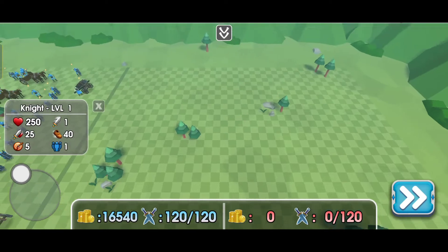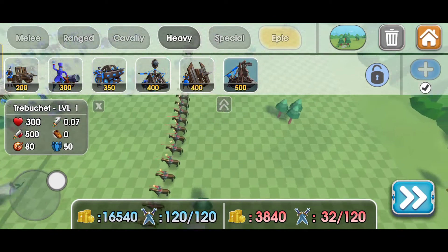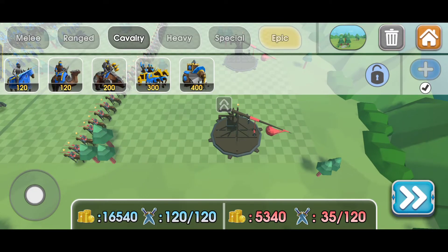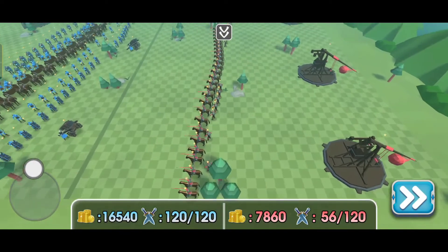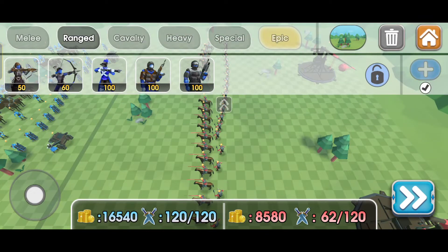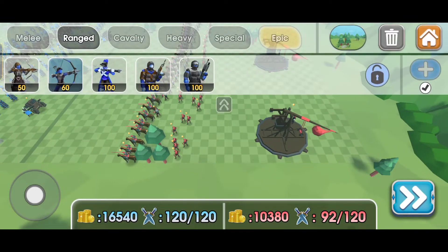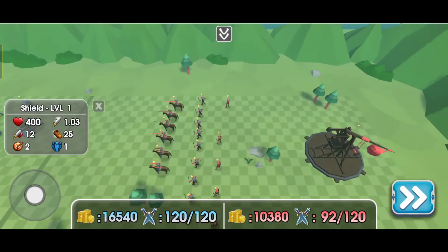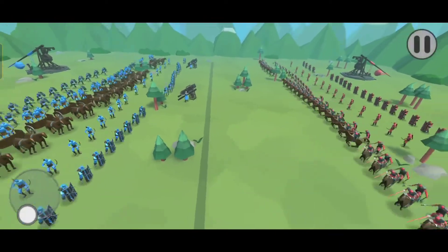Alright, we've got the cavalry here. We're going to put the horses on the front, and also the catapults in the back. Now we're going to add some ranged units — some archers back there. We got some shield men. Alright, let's start the army.